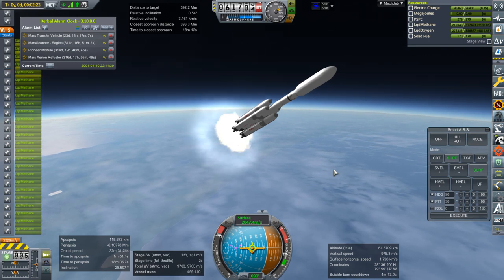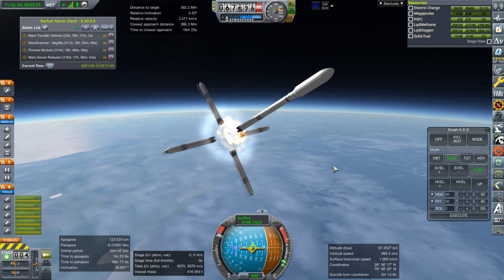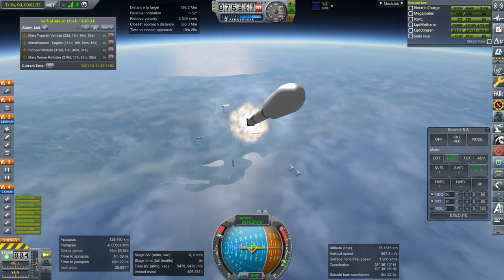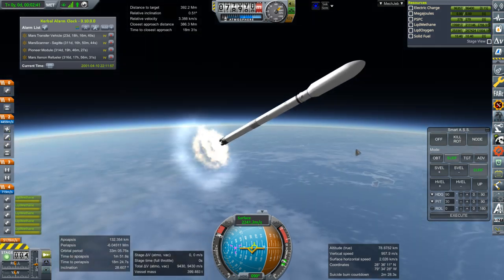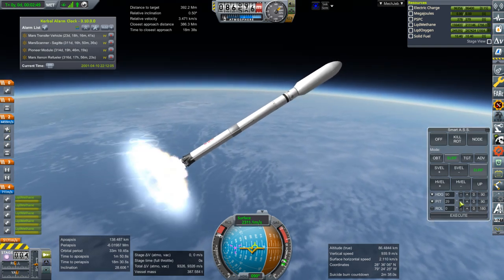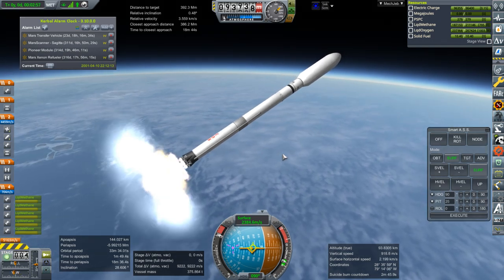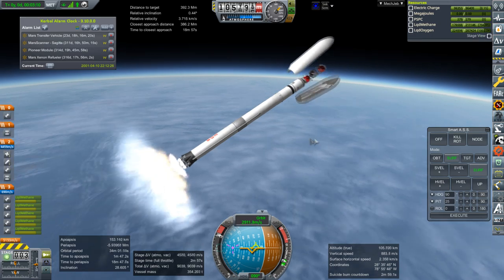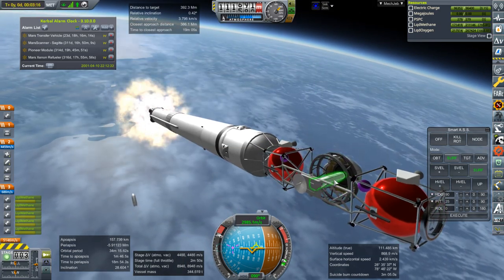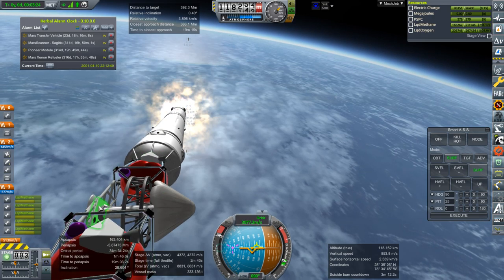Ignition of the core and separation of the boosters. Reusability is of course another thing we aren't doing, but I want to keep things simple — this is more about what we're actually sending to Mars than how it gets there. If you want to imagine all this being launched on a Falcon Heavy, that's fine. Fairing separation — so here's our tug. The heat shield is centrally mounted here because it has to cover the whole thing when it inflates, and we've got an Extendatron stackable piston on a docking port.